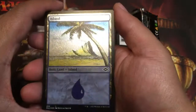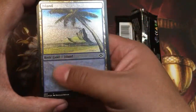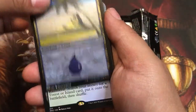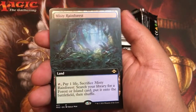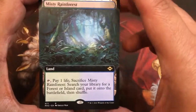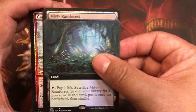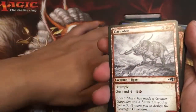So here is the etched Island. I don't know about these etched lands — it's really weird. Ooh, discard! Look at that over there — freakin' extended Misty Rainforest. Very nice. Put that rare over there.